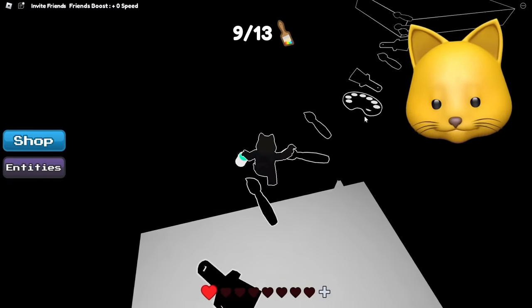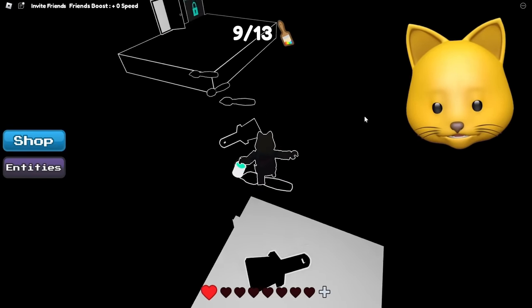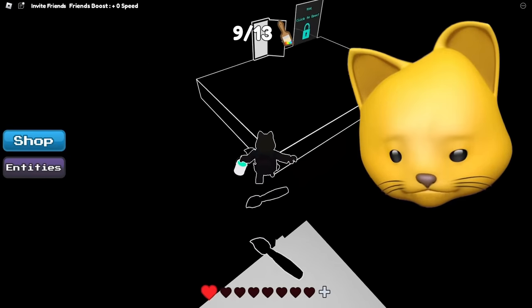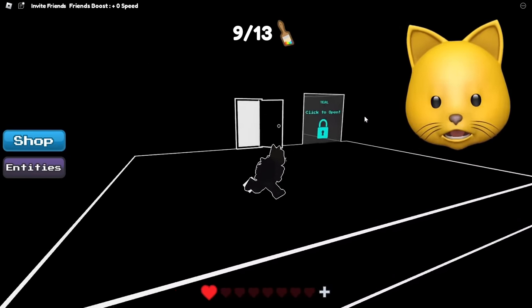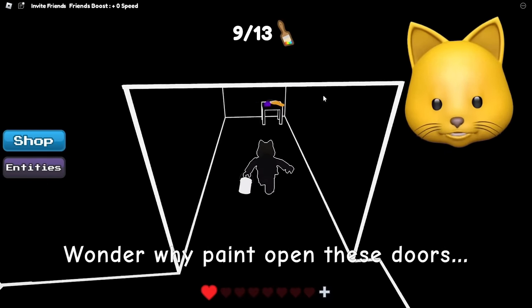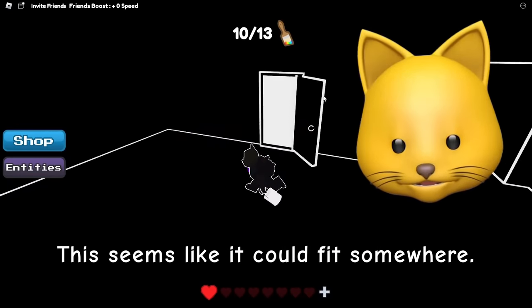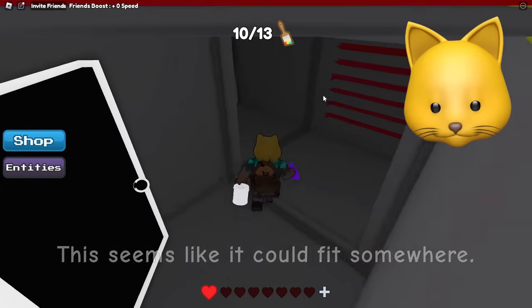So I should remember that this door was here — the cyan or teal is here. So some doors could be inside other doors. The triangle — okay, I know where this goes. Kind of. Let's go back out. Cool.